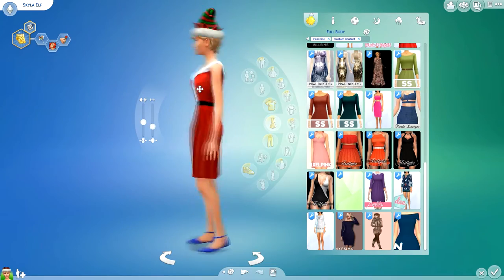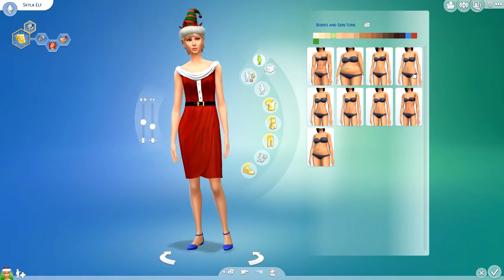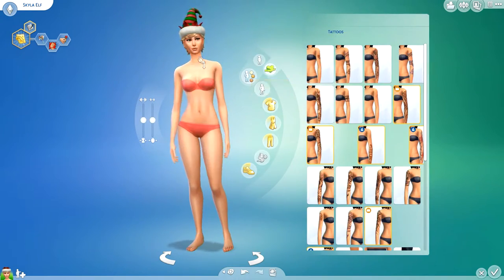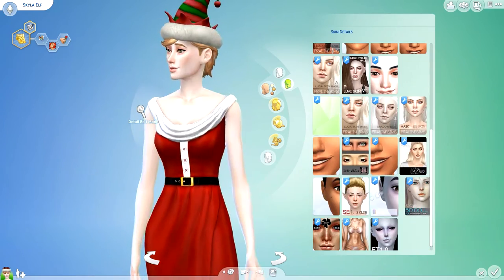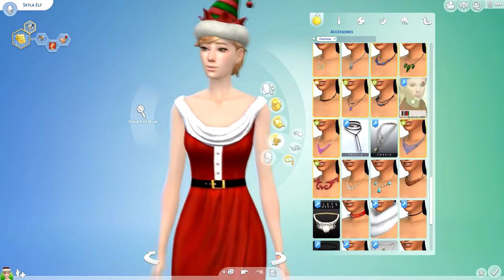So here we are with a sim I've decided to call Skylar Elf. The elf surname isn't really ideal but it's just so you know what this creator sim is about. I don't have a particular backstory or any traits, just random ones. When I do a themed creator sim like this I don't really focus too much on that.